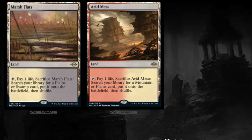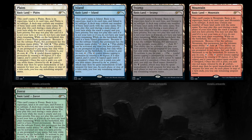Tarmogoyf is no longer as good a card as it was when reprinted in Modern Masters, where many people said it was one of the best cards. Tarmogoyf has gotten weaker, so you could say it's a combination of how many times it's been reprinted and it got weaker. What if Wizards of the Coast said every two years we're going to reprint the fetch lands?